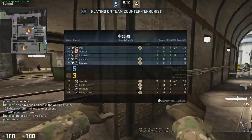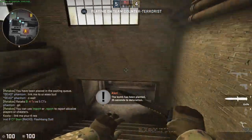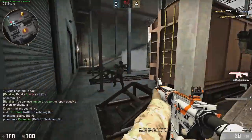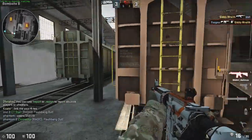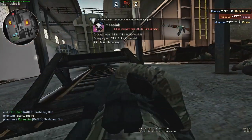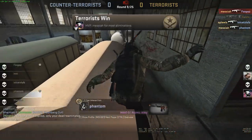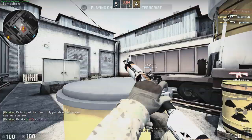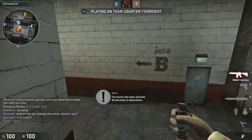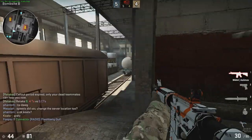So this is basically it. I'm on CT right now. It says retake B, four to five Ts — that's usually how it is. You basically have to try to retake the site, and you spawn with a gun and everything. You can meet pros on here — like people from Area 51 and a person from Elevate plays on here. You spawn with random nades, sometimes none at all.